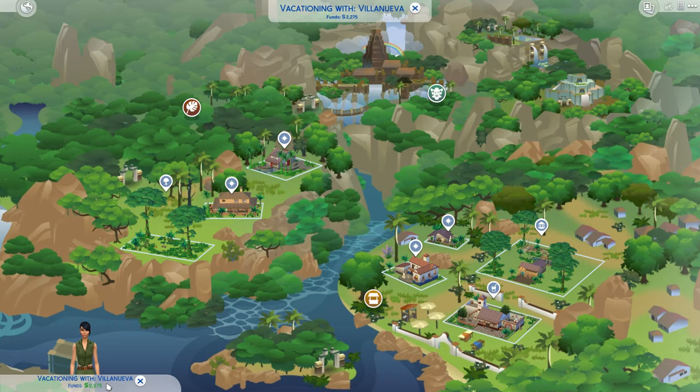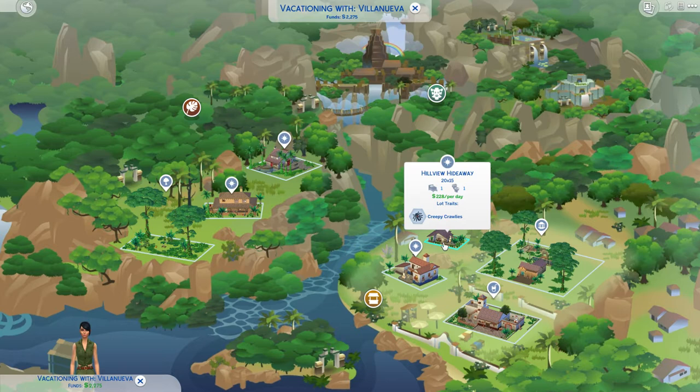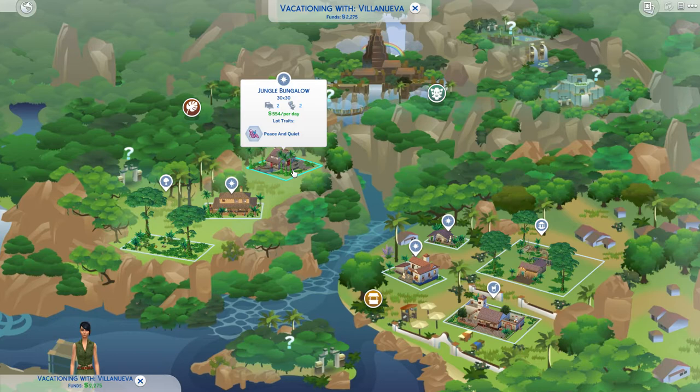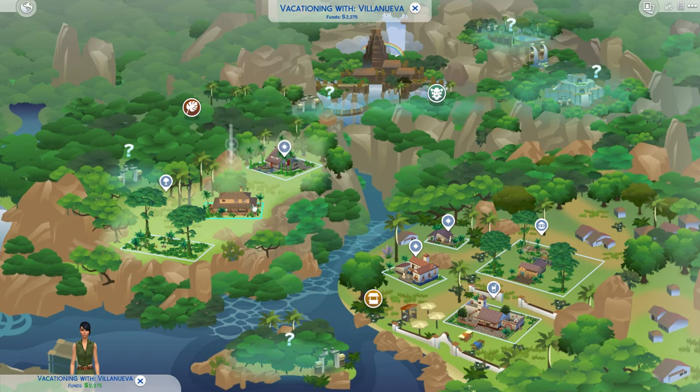So let's see where do we want to live. We have the Hill View Hideaway, which is very cheap but has creepy crawlies — that sounds awful. Then we have the Silver Dorada Villa with bracing breezes at 600 a day, the Jungle Bungalow with peace and quiet at 500 a day, and the Belomisia Field Station at 700 a day. I think we're just going to go with the Hill View Hideaway.